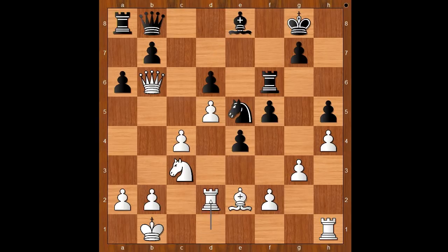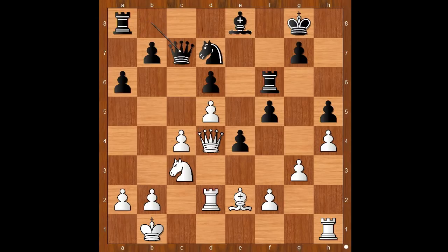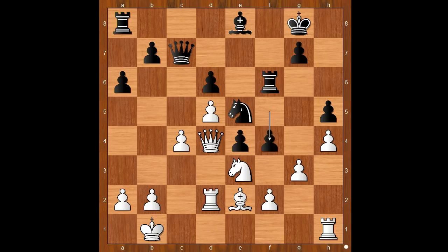Rook to d2, knight to d7, queen to d4, queen to c7 — improving the position of the queen. Knight to d1, knight to e5, knight to e3. Black to move — f4 was played, opening the file for the rook.